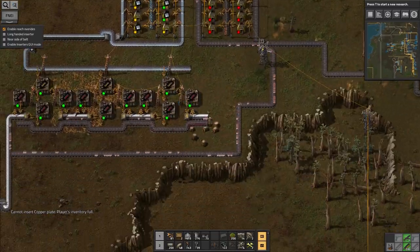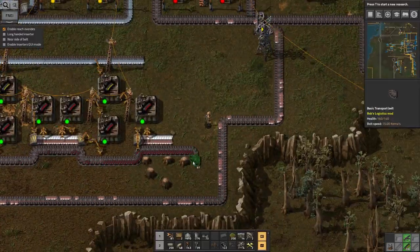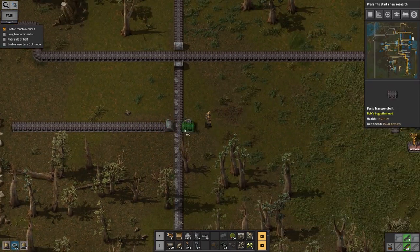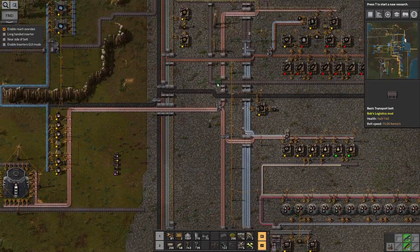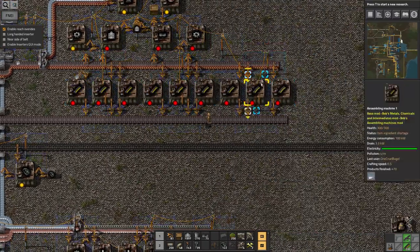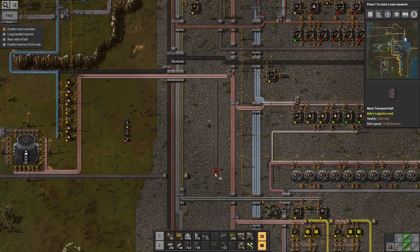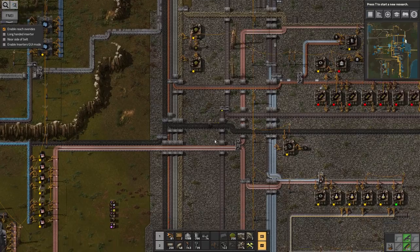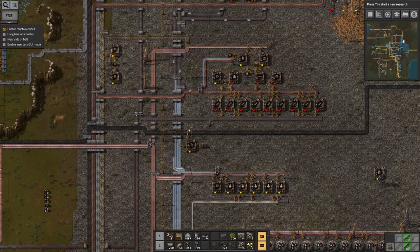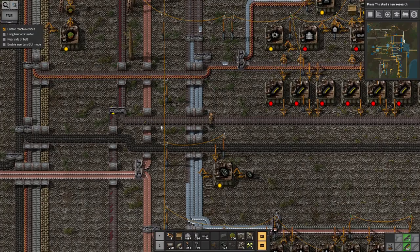The end goal is to get this onto the ammo belts here instead of the yellow stuff, so it feeds the rest of the base. I'll run the belt over there and think about how to expand it further later. I'm producing so much red now compared to yellow — actually I think I'm probably producing more red than yellow, which is interesting. The iron at this point is quite limiting.